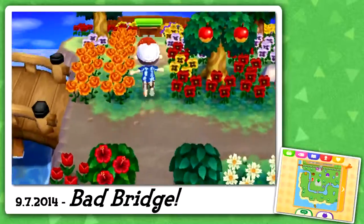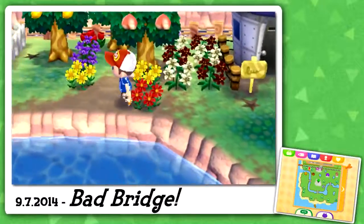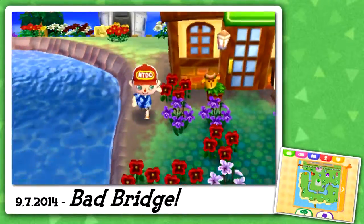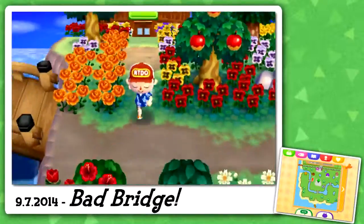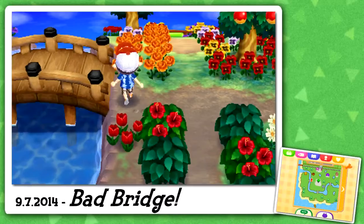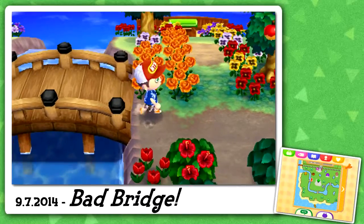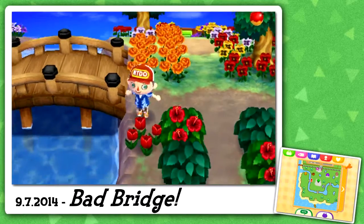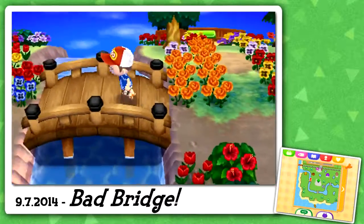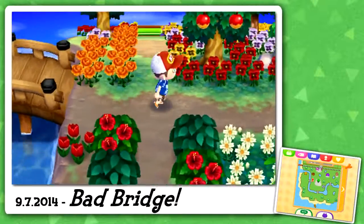I can't believe I'm going to have to rebuild that bridge again. Do you guys have any tips on how to line the bridge up when placing it? It costs 300,000 bells to place and 30,000 to destroy. Usually I stand here and place it, but last time I did that it still went in the same position. Maybe I need to go on the other side — I'm really confused and I really want this bridge in the right place.